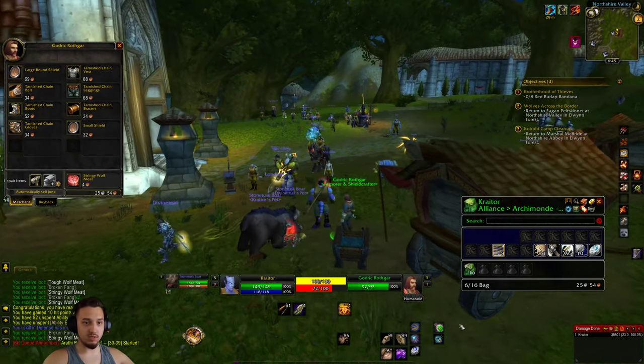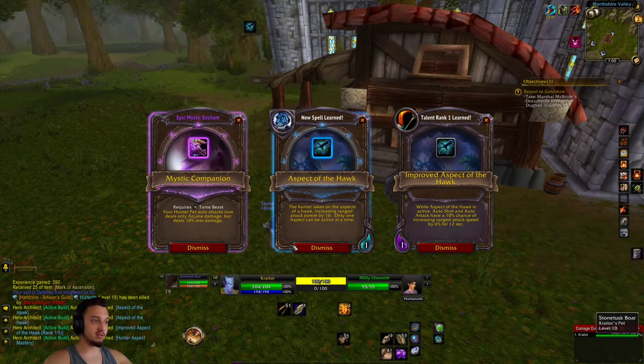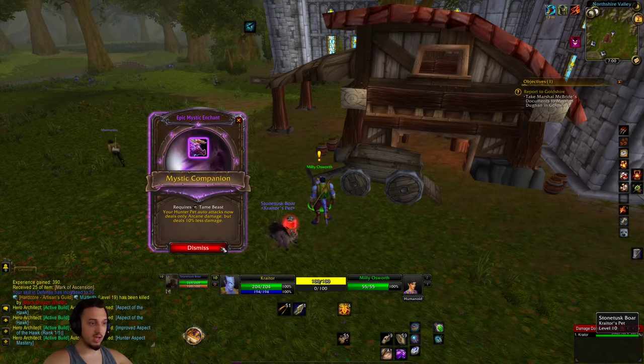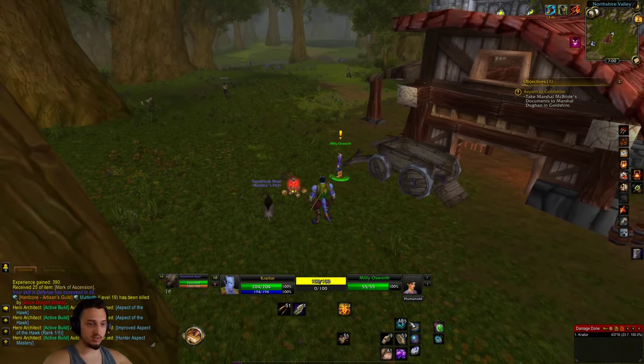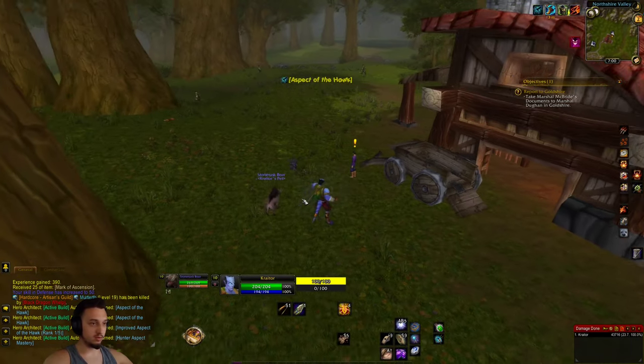That's level 10 — we got the Mystic Companion enchant, Aspect of the Hulk, Improved Aspect, and free increased attack speed. We'll pop this on and make sure we're all trained up. Sweet.